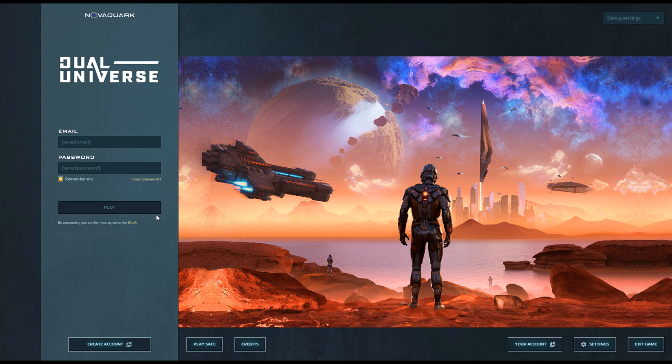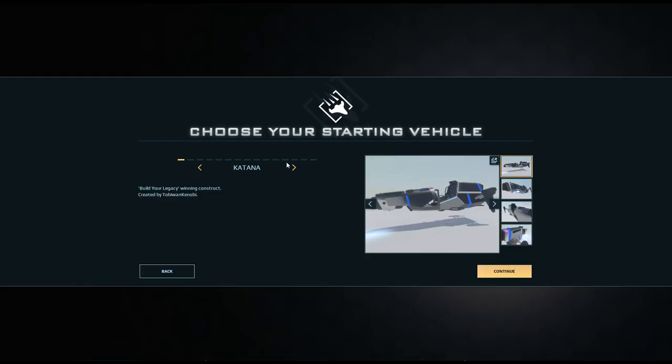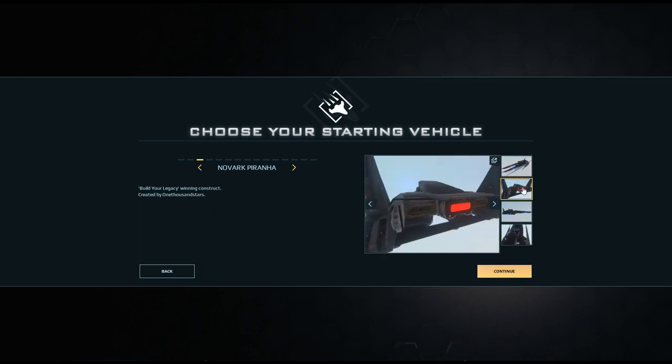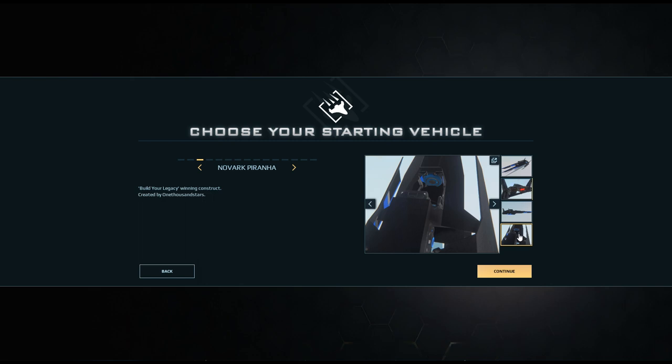Hi folks, Photostar here. Today I'm jumping back into Dual Universe — I played in alpha and played in beta, haven't played since then. We're going to be picking out a starting craft, a speeder. Here's one I like: it's a Piranha designed by 1000 Stars, has colors that match my space suit, so that's a nice bonus. Let's pick that one.